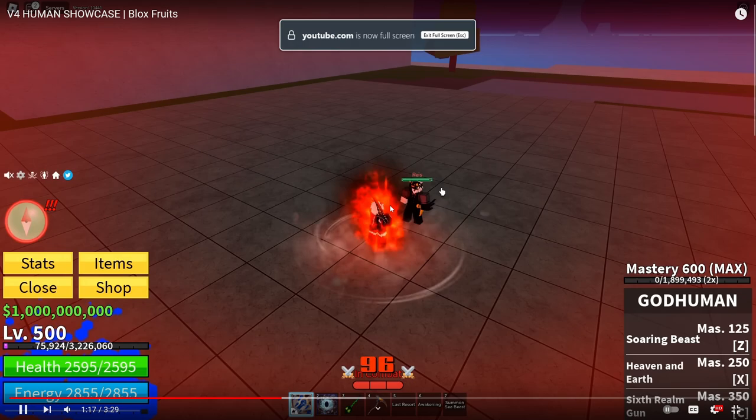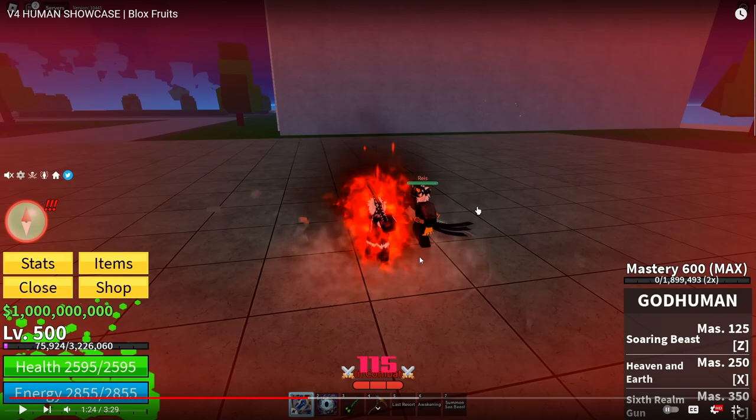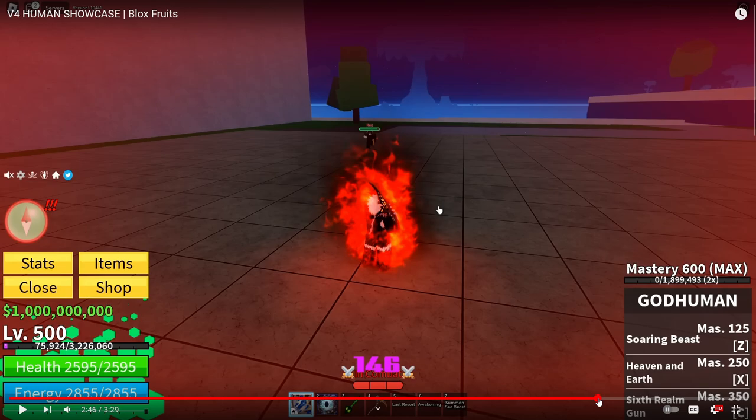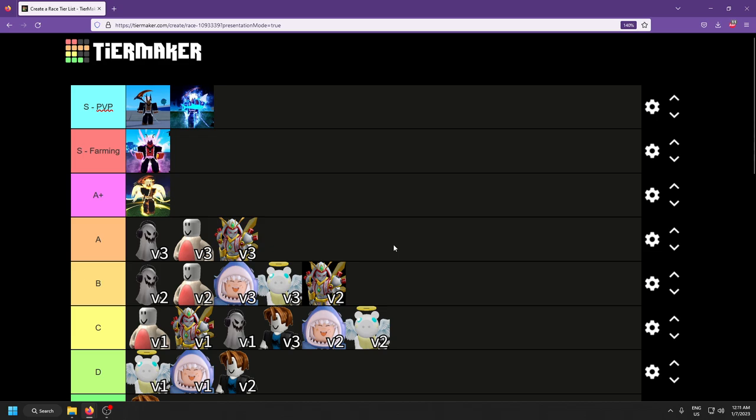Next up we have Human V4. It has a cool ability where the more damage you do to the enemy the more you keep doing — basically a rage meter where damage keeps going up and up, which is very nice. He also has a dash ability where you go invisible, which is pretty cool too. It's on par with a lot of the PvP ones.